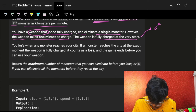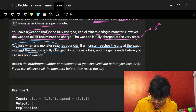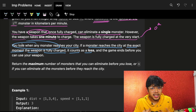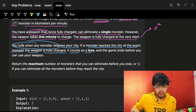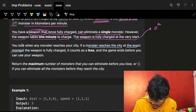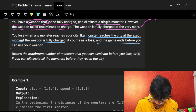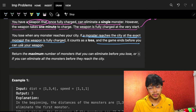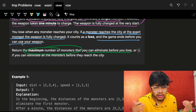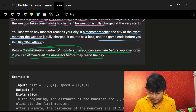You lose when a monster reaches your city. If a monster reaches the city at the exact moment the weapon is fully charged, it counts as a loss — the game ends before you can use your weapon. We have to return the maximum number of monsters you can eliminate before you lose, or n if you can eliminate all the monsters before they reach the city.